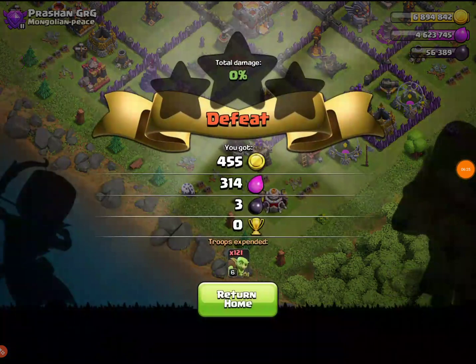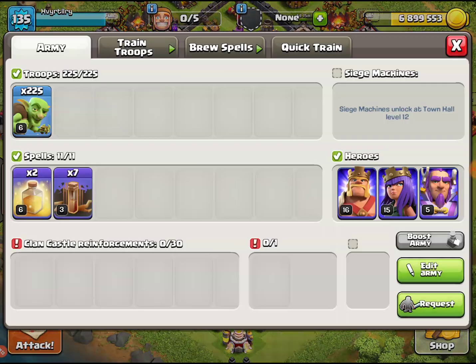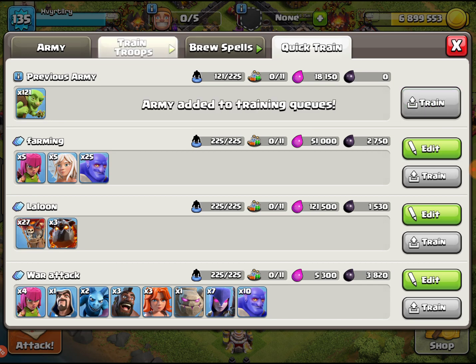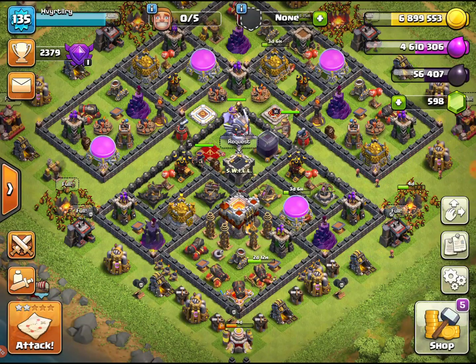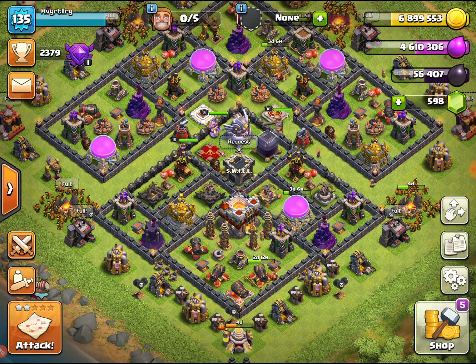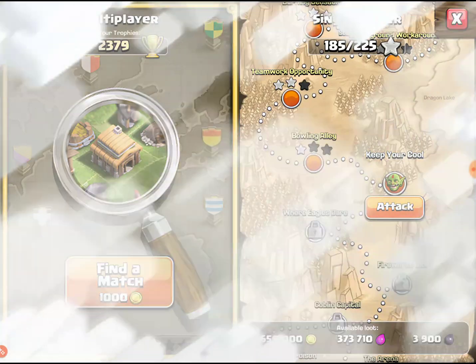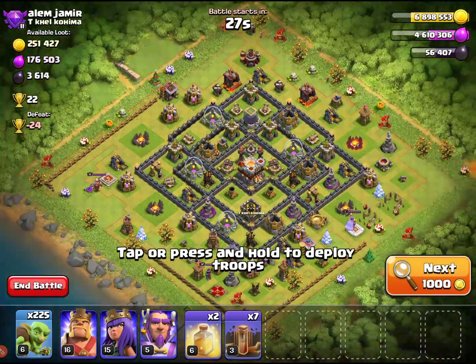We're still making troops so that hundred is probably like 200 by now and we didn't get a whole lot of loot, but whatever. I think we spent more on troops than we got back accidentally. We got 225 troops still and we haven't used any spells, so we gotta turn this 6,899,000 into like 7 million. We're not getting very good bases at all — these bases are garbage in Crystal league.